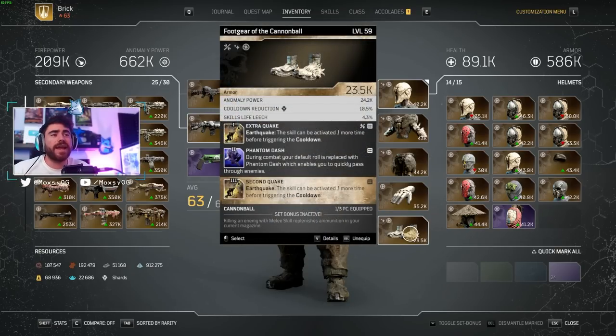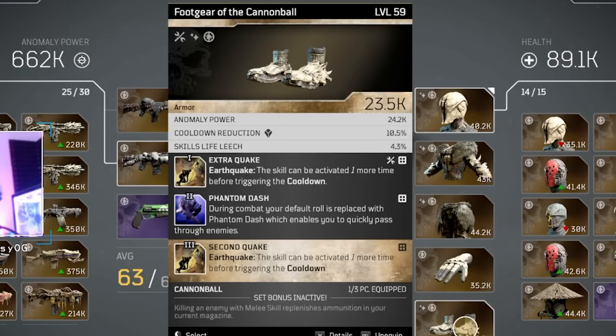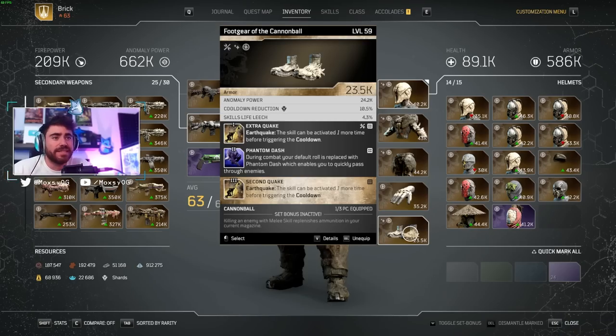Lastly, I've got Cannonball Boots with Extra Quake to do my Earthquake one more time. Phantom Dash is not a necessary mod — I'm going to be honest, I just like it and think it's fun. It's not the most optimal thing; I'd prefer another Anomaly increase here instead of Phantom Dash until I get more min-maxed gear. And then Second Quake again, giving me three Earthquakes total.